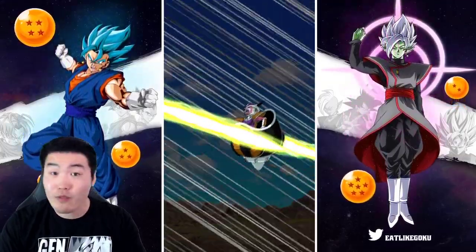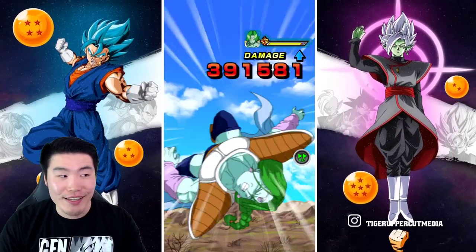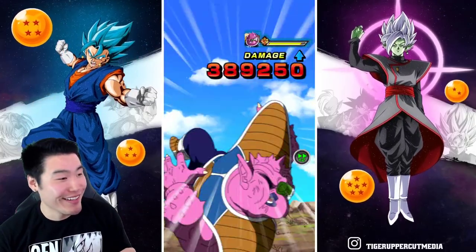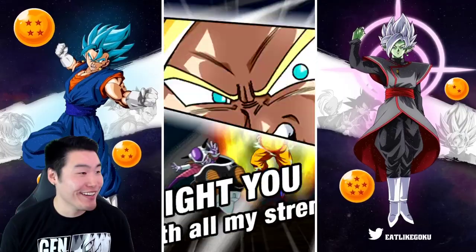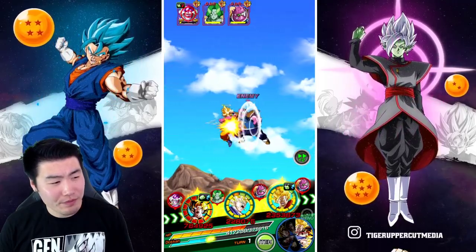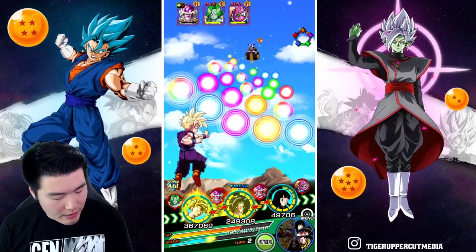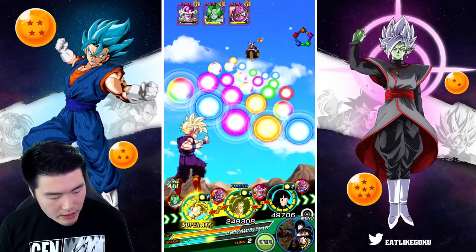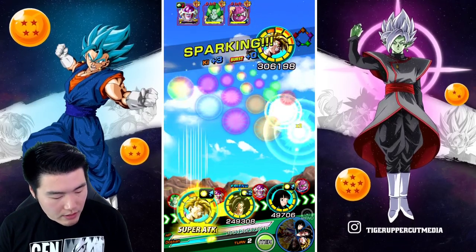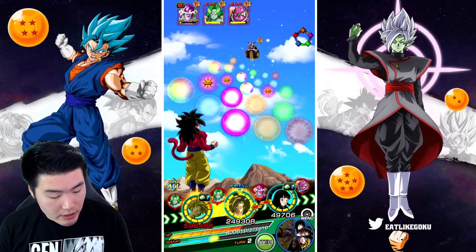Okay, cool. Can we kill Frieza this turn? That would be ideal — that'd be super ideal, actually. Yo, what is going on? I never have RNG like this, man. Unfortunately we didn't kill him, but we're not getting supered again here. Whis is still active right now. We can just go ahead and kill — I'll give him these, kill Frieza. Yeah, after we kill Frieza, there's actually no more attacks.